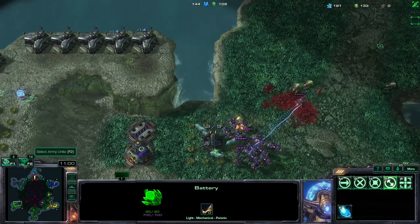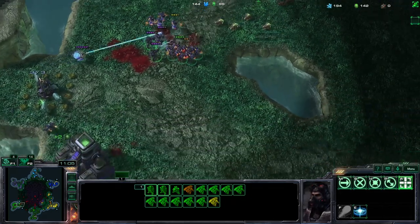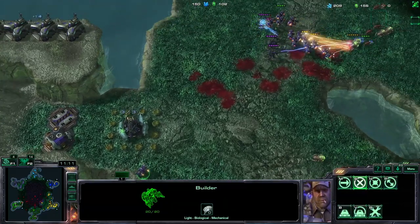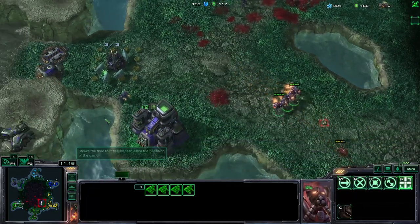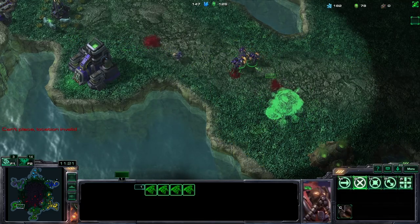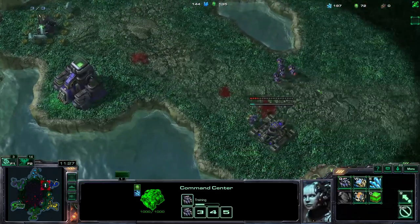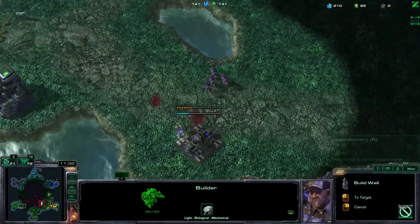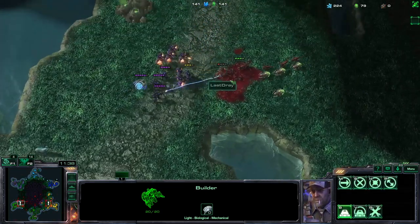We're going to push him. While most of our units are here, we need to get the construction yard on this side. We need a couple more CVs for this task. While it's building, get your walls just like this - this will be more than enough to hold the zerg back.